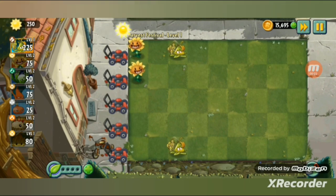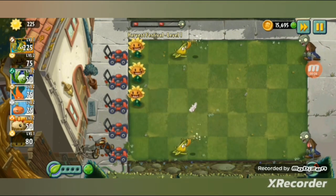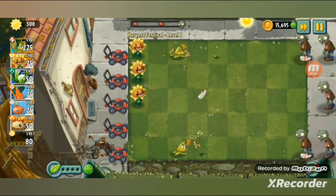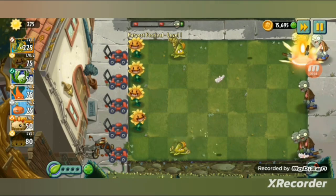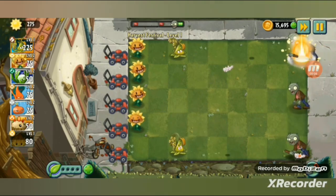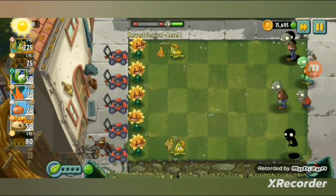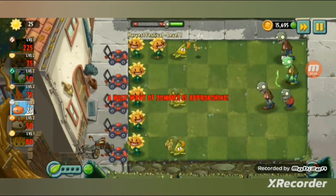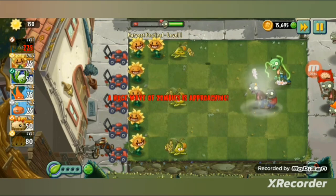Moving on to gameplay — sticky bomb rice. That's what it does: it freezes zombies and then hurls in explosive rice. Nice, I'll use gold tile later.